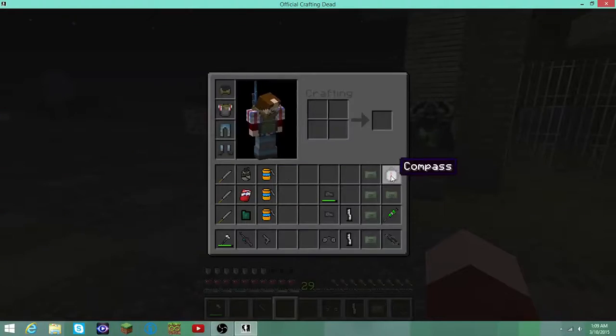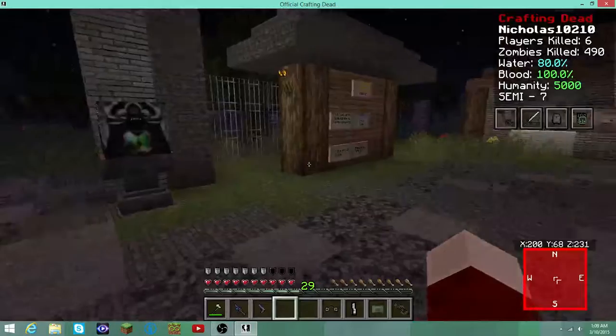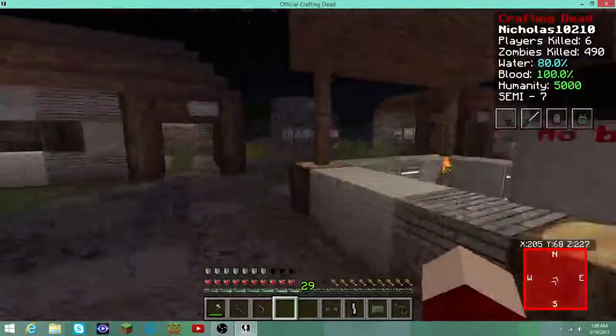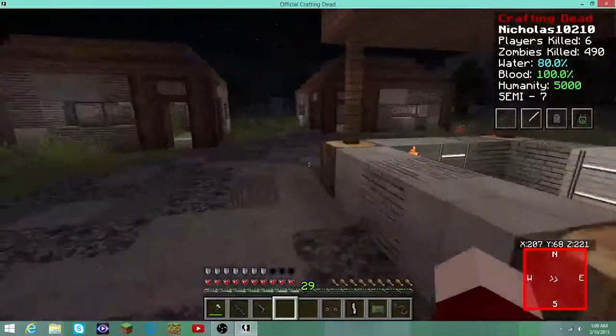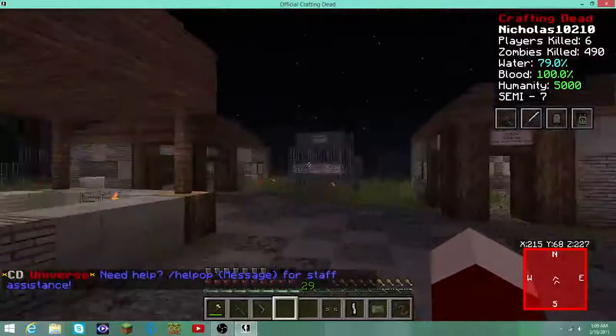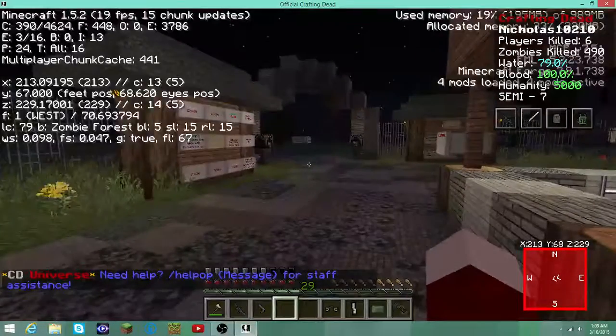I suggest buying one of these — it's a compass. If you look at my bottom right corner, you will see coordinates and it says north, east, south, and west. They are very helpful and tell you your coordinates so you don't have to hit F3 all the time.